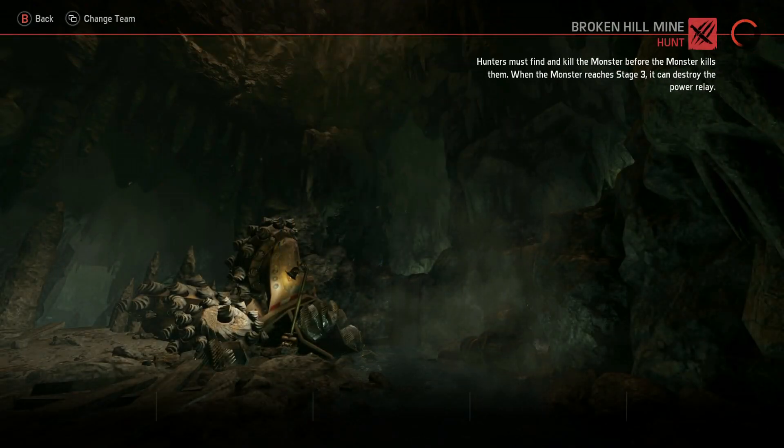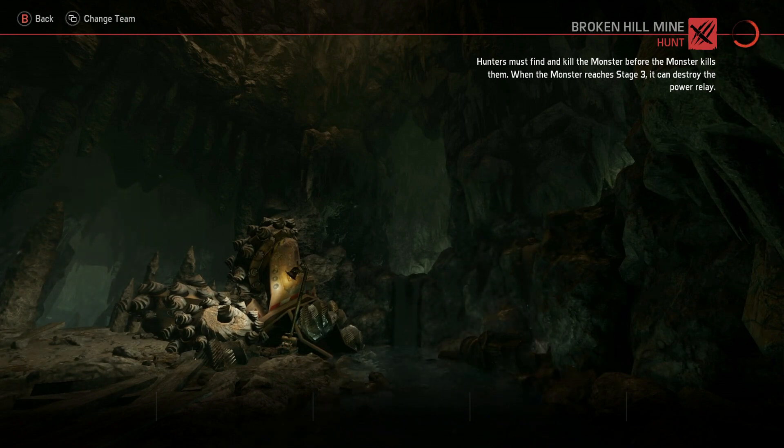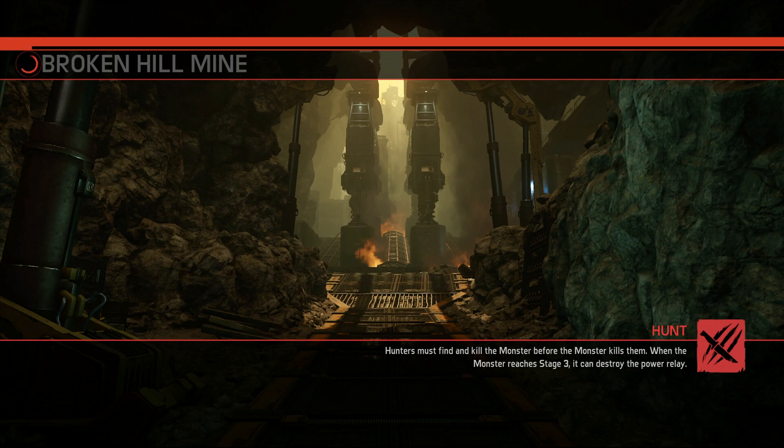I cannot wait to try out the Behemoth especially in this Broken Hill Mine - he's meant to be pretty insanely awesome. The only thing is that these tier 4 hunters are pretty OP against Behemoth, they're like really good against him. That's why you might have seen some videos where Behemoth was getting destroyed pretty badly. We will try and get the victory here first time out - I don't want to start off with a loss with Behemoth. We'll have to get used to his abilities obviously.